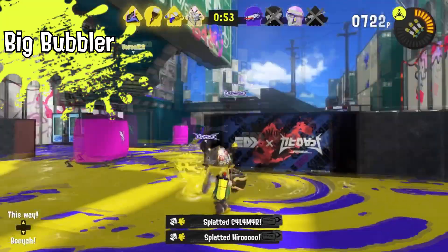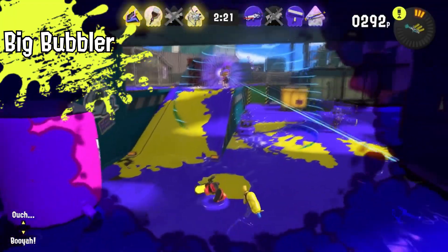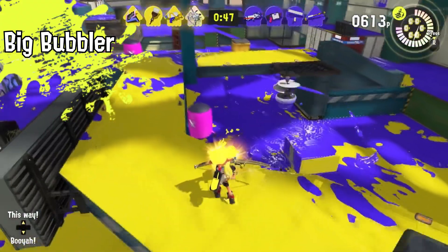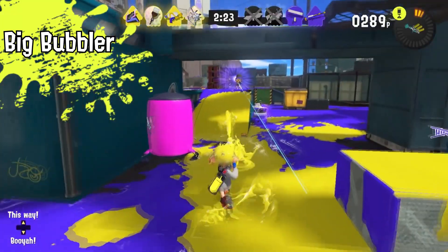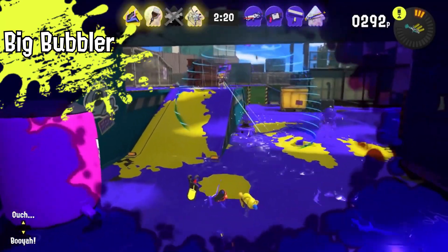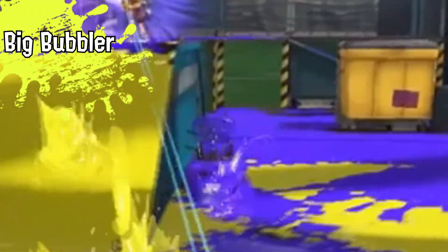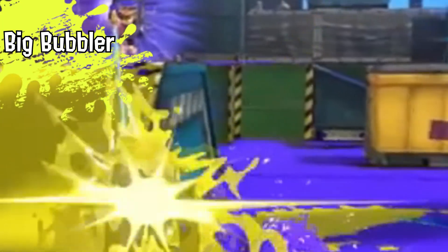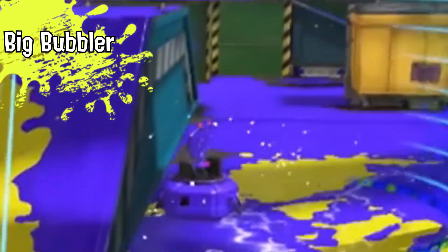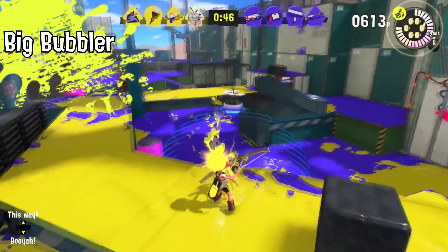Now let's go on to the specials we've already seen in previous trailers. The Big Bubbler is a bigger bubbler than Splatoon 1's, which was just the perfect size for the inkling. In Splatoon 1 if you touched your teammate they also got a bubbler, but on this one I think it's one big bubbler where more than one person can fit in it. It also has a beacon attached to it, so teammates can jump to it and be safe. You can also shoot the top to shrink the bubbler, so I think that's pretty fair.